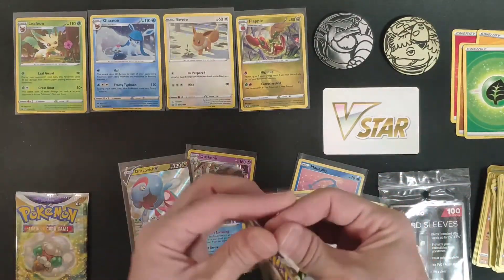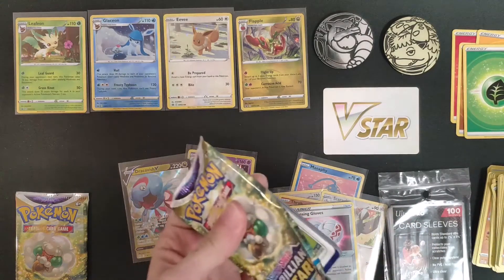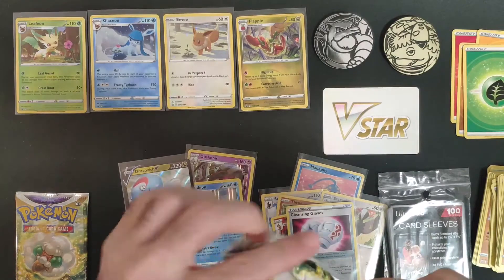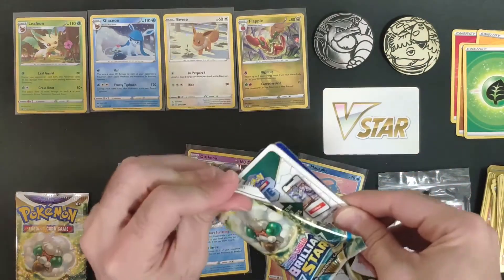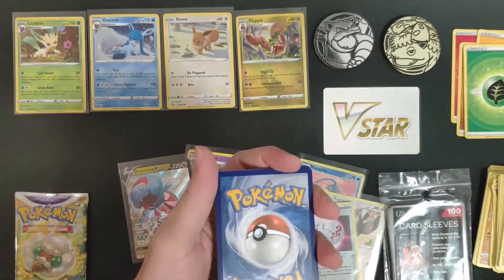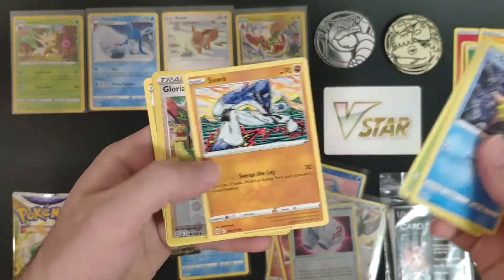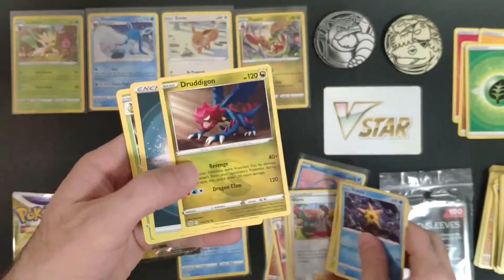Two more packs to go. Code card in this one — and a Gloria reverse holo!